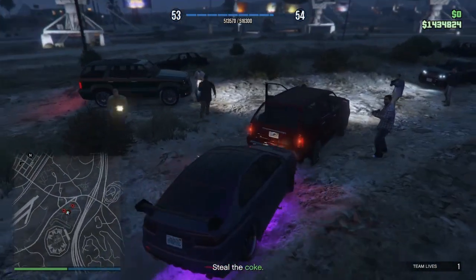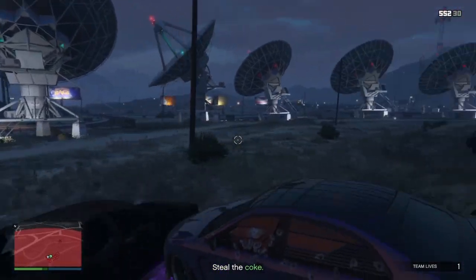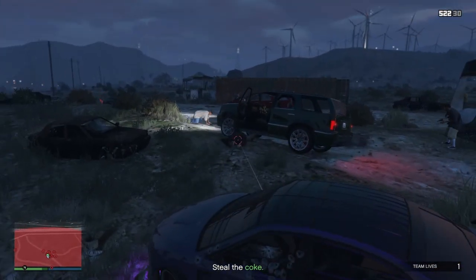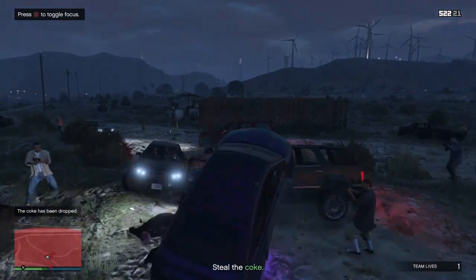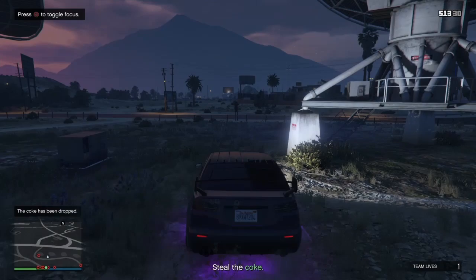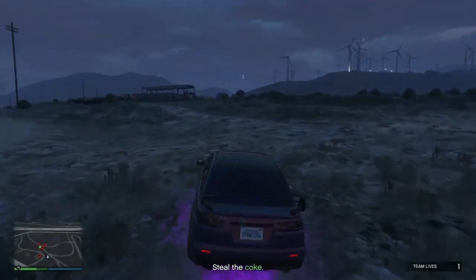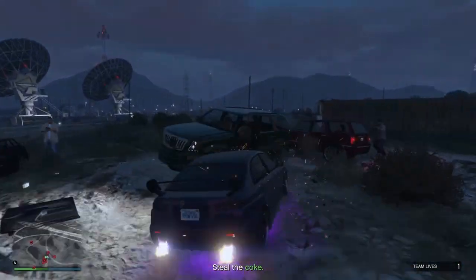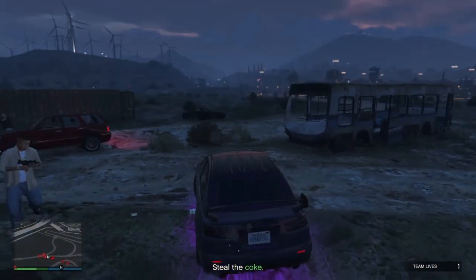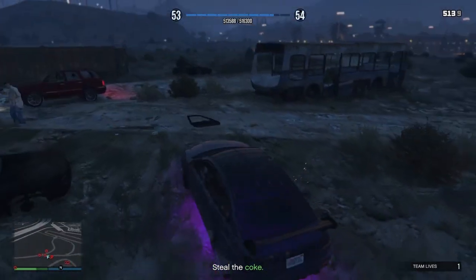One of these people have it — I think it's that guy right there inside the car. Once you shoot him, he will drop it and you guys can just get out of your car and pick it up. Let me drive around in a circle so I can get them off me a little bit so I can get out without dying. If you guys die, you do have one more life, so don't worry about it. You guys could always just blow all these people up if you wanted — it doesn't really matter.